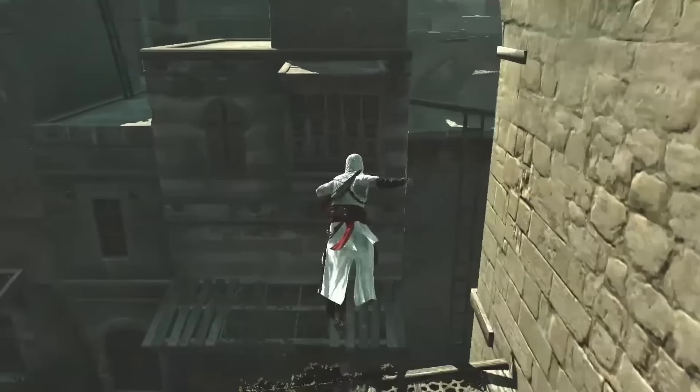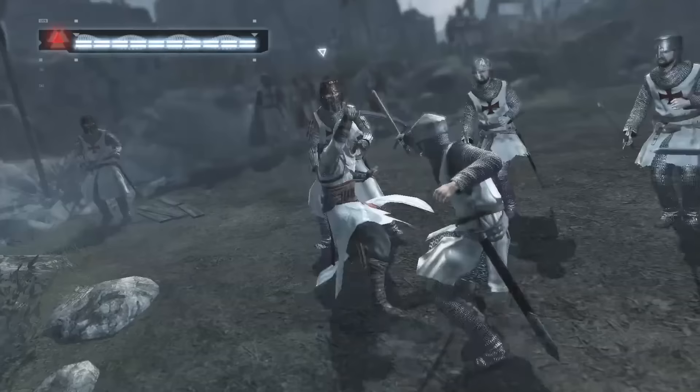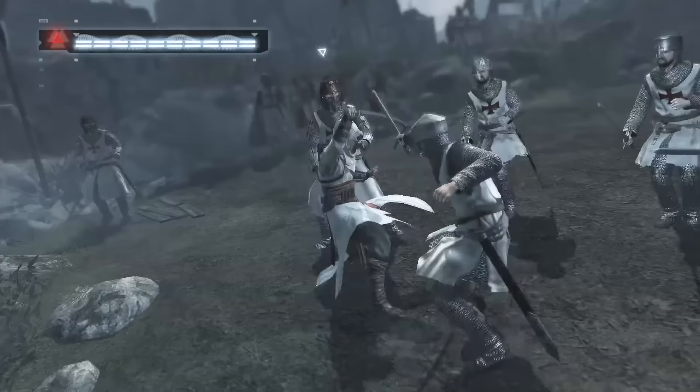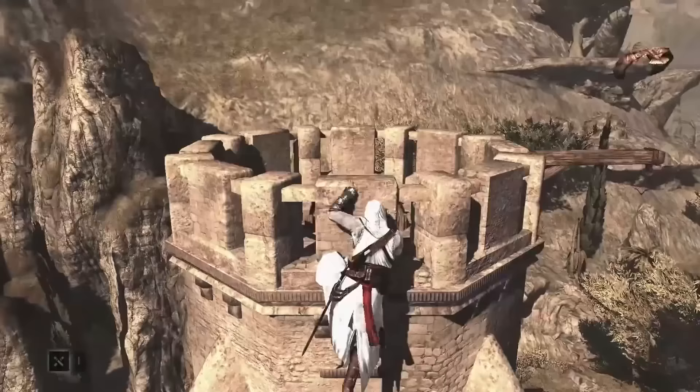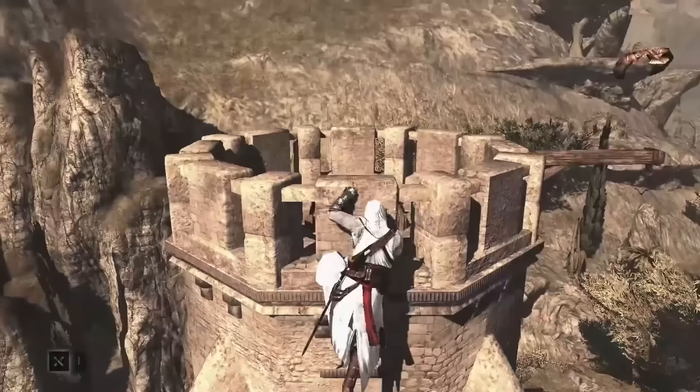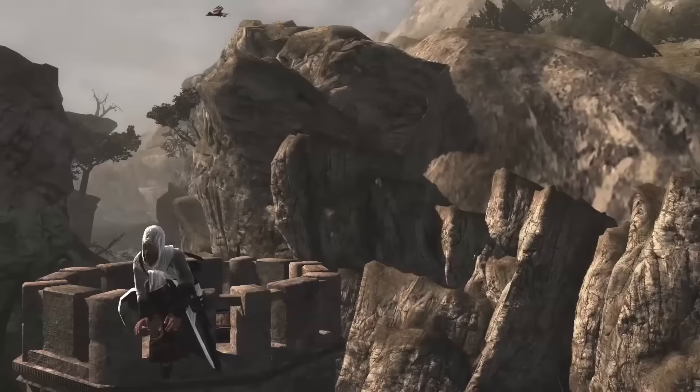The game's setting also plays a crucial role in the story, which revolves around the conflict between the Assassins and Templars — two secret organisations fighting for control of the world. The Holy Land serves as a backdrop for this conflict as both factions battle for influence over the people and politics of the region. Whilst I did enjoy some of the historical accuracy and immersive nature of AC1's setting, I must admit that there are a few aspects that haven't aged well.